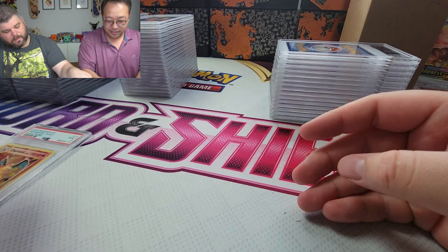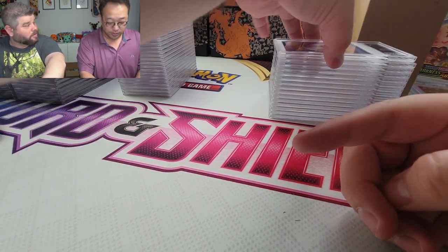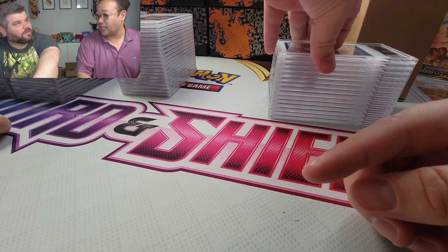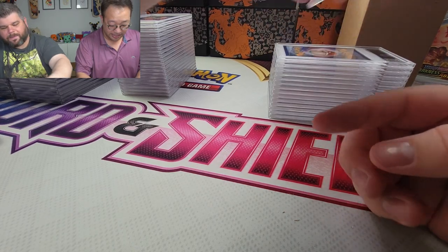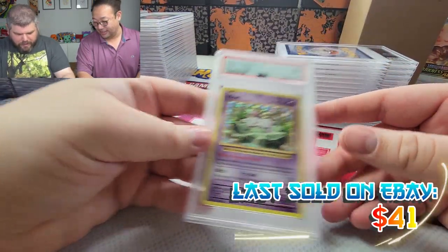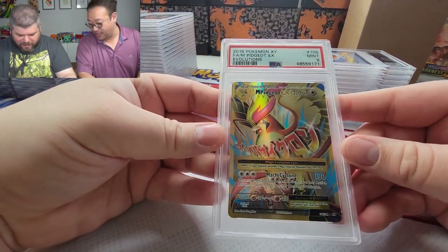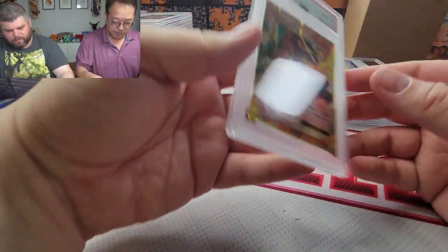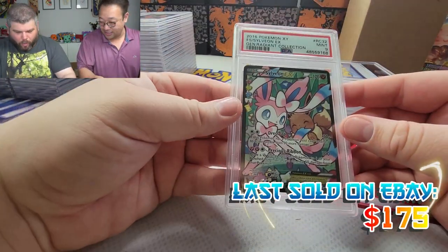I think you'll get a 10, because these were the ones we pulled from that mega stream — no, these are from when I first started the channel and opened a bunch of Evolutions. You got a 10 or a 9? Can you imagine how many more Charizards — Pidgey, how does that work? Charizard EX got a 10, Black Star. Another PSA 10 EX Charizard, nice!